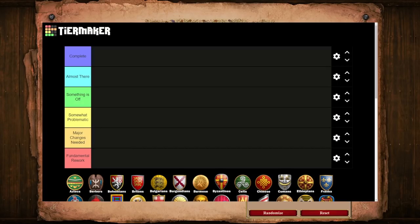This tier list is not saying this civ is stronger than the other, but rather serves as just a visual guide and reference point, as well as to help keep track of the over three dozen civs in the game right now. Here is my tier breakdown. At the top, we have what I will call Complete — these are what I consider to be the best designed civs in the game right now.